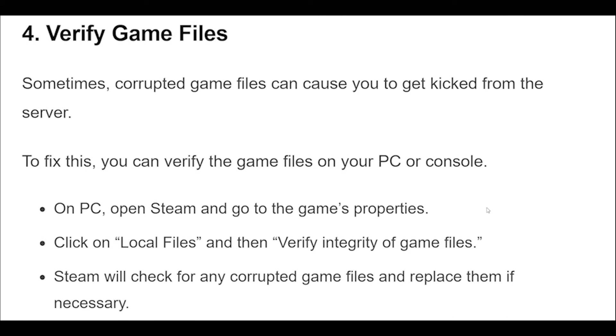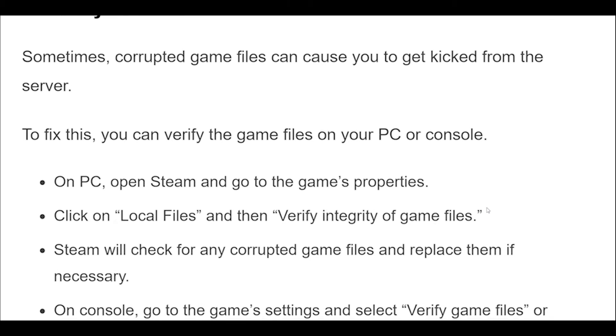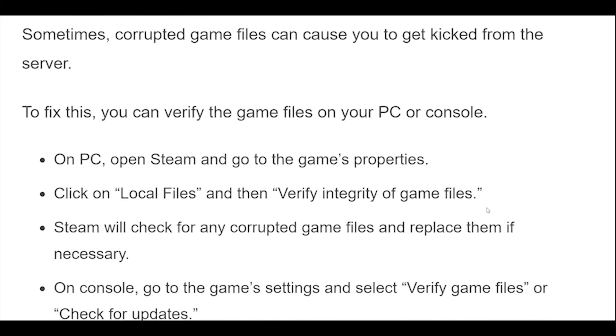4. Sometimes corrupted game files can cause you to get kicked from the server. To fix this, you can verify the game files on your PC or console. On PC, open Steam and go to the game's properties. Click on Local Files and then verify integrity of game files. Steam will check for any corrupted game files and replace them if necessary. On console, go to the game settings and select Verify game files or check for updates.